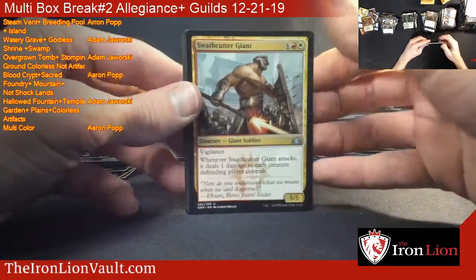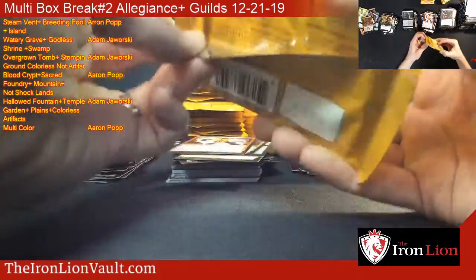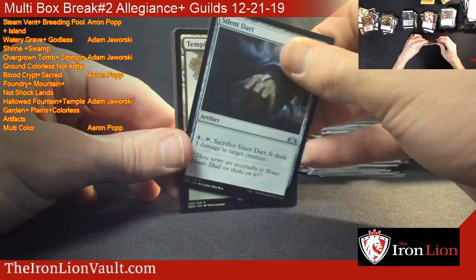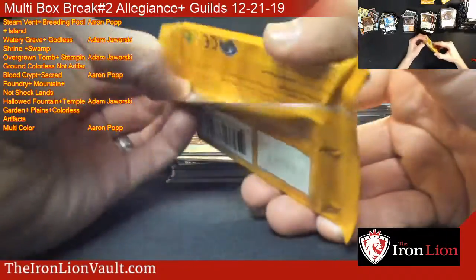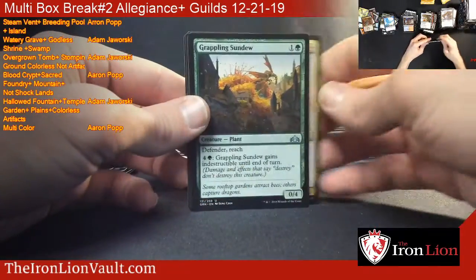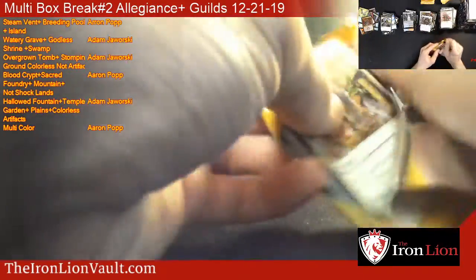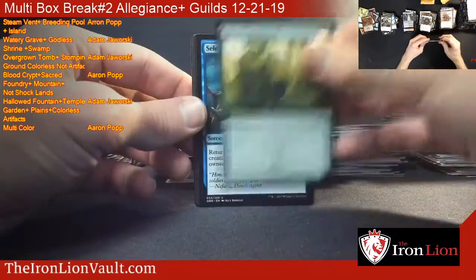Kind of taking two different paths to what kind of deck you can make - tokens or the flash. Runaway Steamkin. Is it shock time? Is it? It is. Temple Garden - there we go. Second shock of this box - that puts us at six in total. Hoping for another shockland.